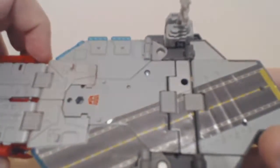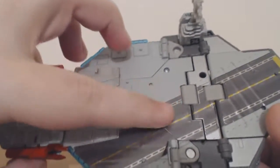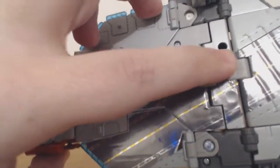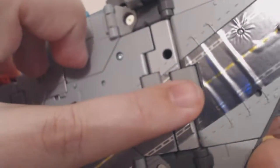It looks pretty cool in aircraft carrier mode. These stickers — they might have peeled a bit when you first get them out of the package, but they can just be easily pressed back on and they'll usually stay on. They sort of come off a little bit in a few of the corners, but nothing too dramatic.